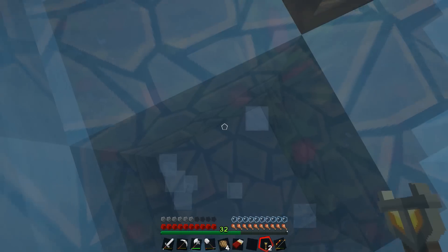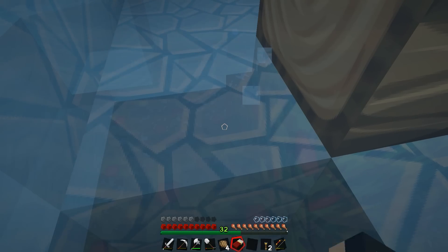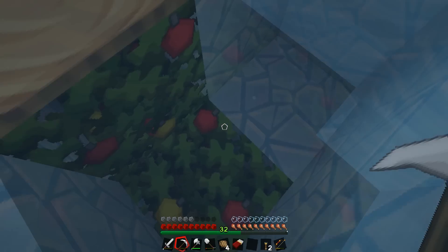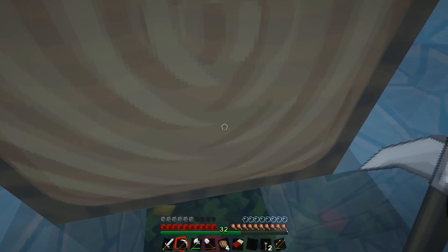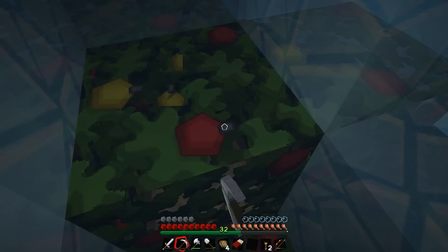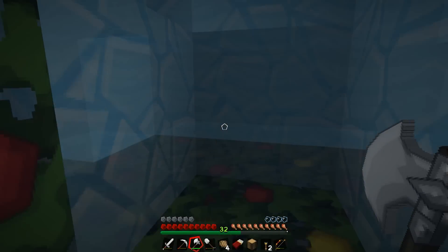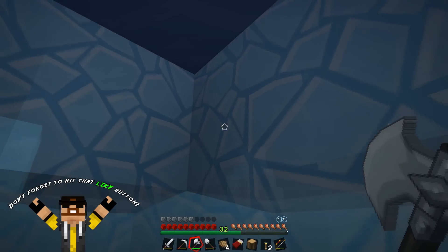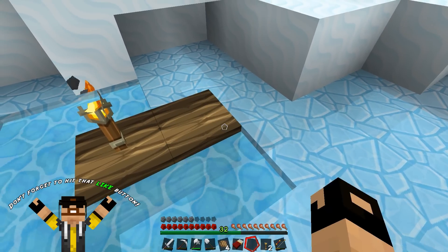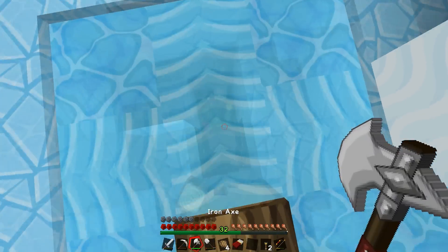Is it going to be full of water down here? There should be dirt underneath this. Maybe I should run back home and get some stone to close off the water. Or we have snow blocks — can I block off all the water with snow blocks? Things are freezing, I'm scared. I'm trying to block off the water somehow so it doesn't freeze on us and so I can breathe.